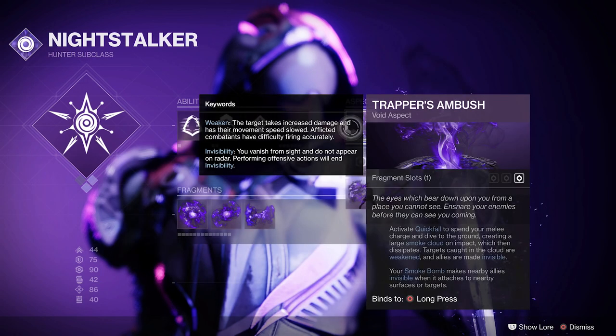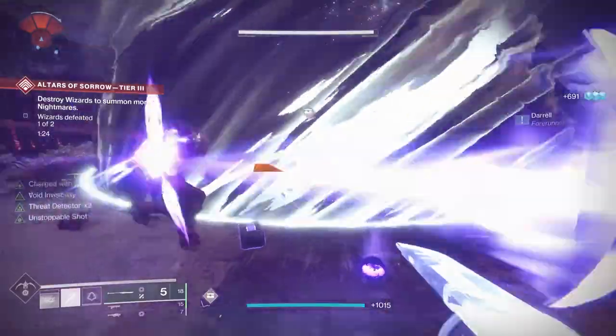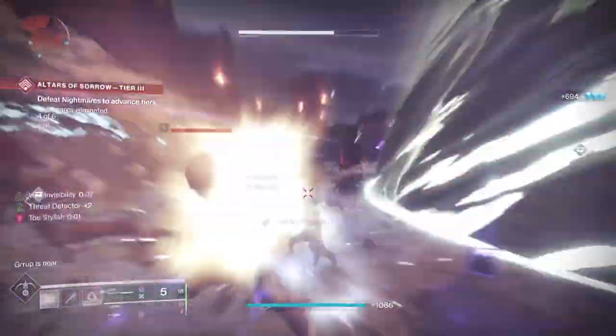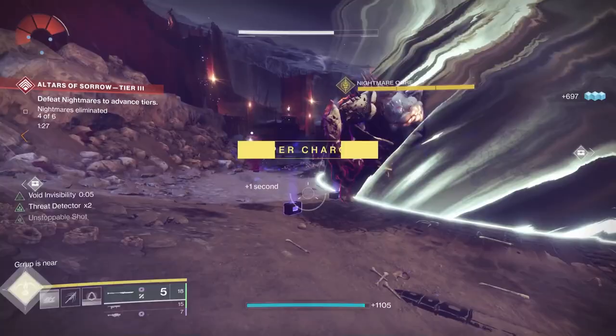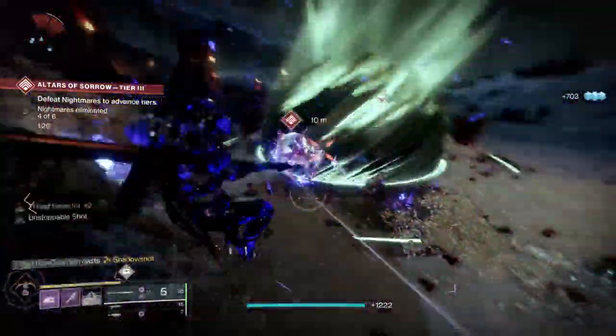I'm going to use Trapper's Ambush — primarily because when I use my smoke bomb I want to weaken enemies and make nearby allies invisible. In addition, I'm going to use Stylish Executioner. Defeating a weakened, suppressed, or volatile target grants invisibility and true sight. After performing a Stylish Execution, your next melee attack while invisible weakens targets. These two will partner up well with some of the weapons and mods I'm using, allowing me to go invisible a great deal during endgame activities.